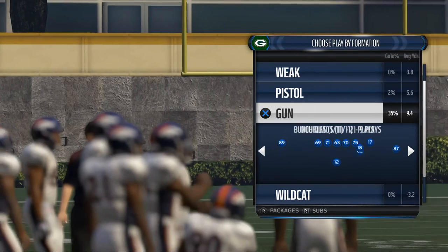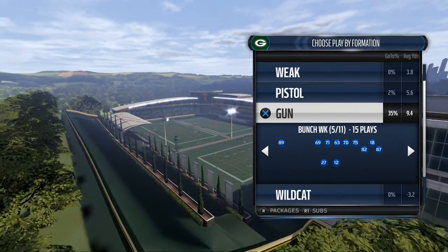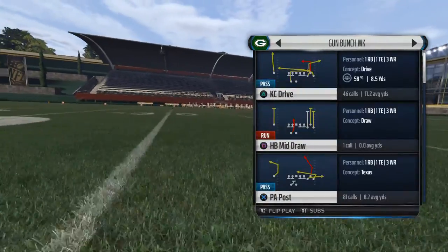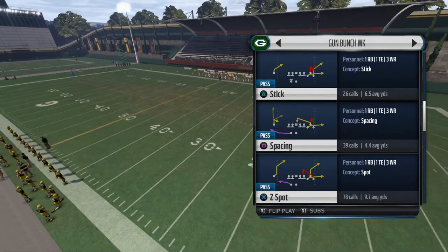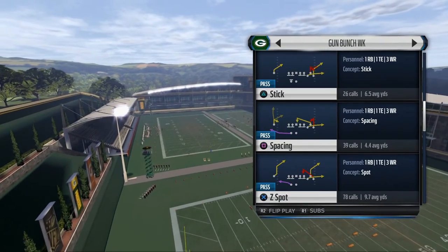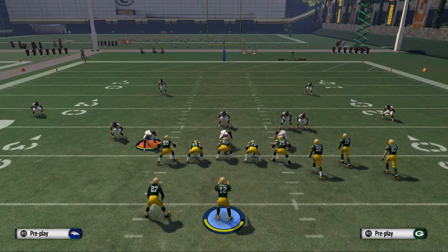Then you pick your offensive play. Today we're going to show you how to use the bunch — we talked a lot about bunch in the free ebook. One of the major plays we discussed is Z Spot, and we're going to give you a generic way to set this play up. It doesn't really matter the setup; what matters is what we're going to do with it.